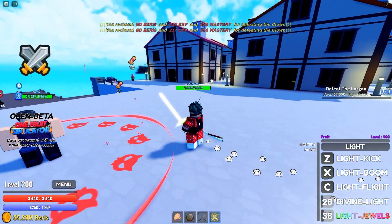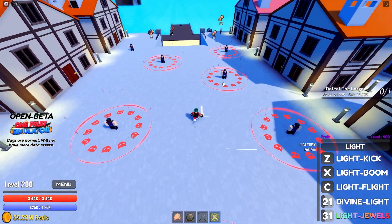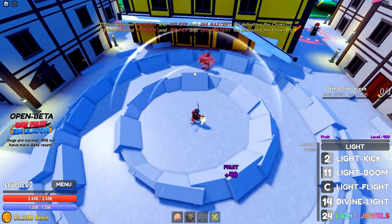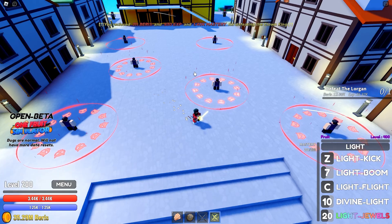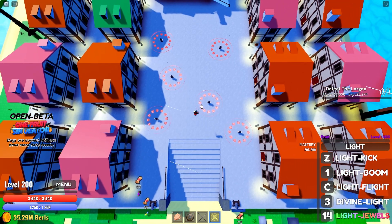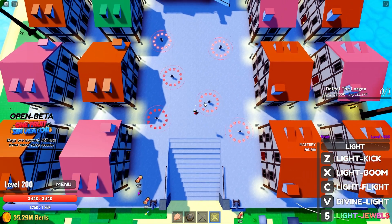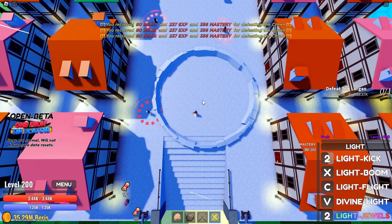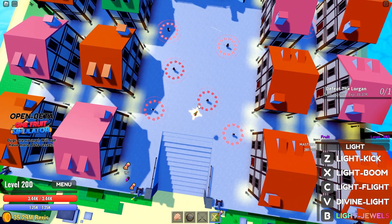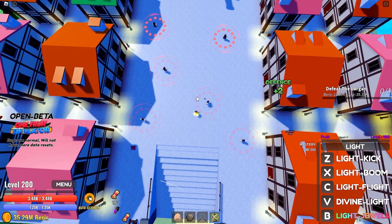Two of them got hit with Divine Light. It's a bit weird how Divine Light behaves. Let's see if we can hit all four NPCs with a well-placed attack. Almost, almost — one more try... I did it! So we can hit four — it's nice to know.